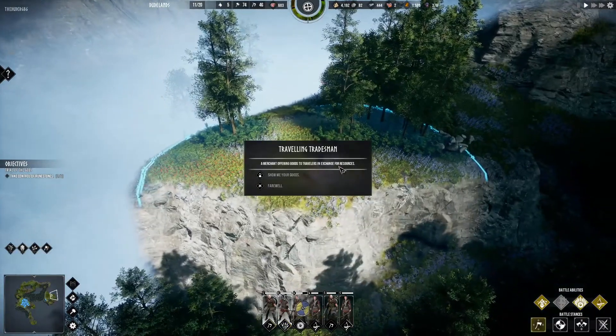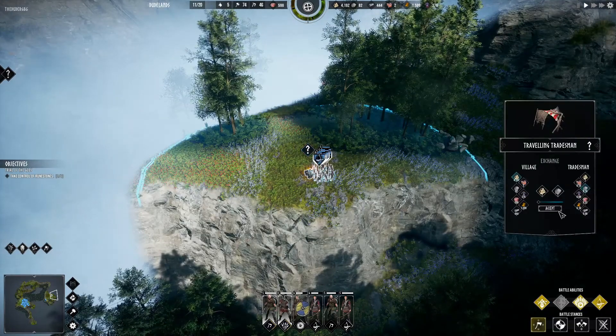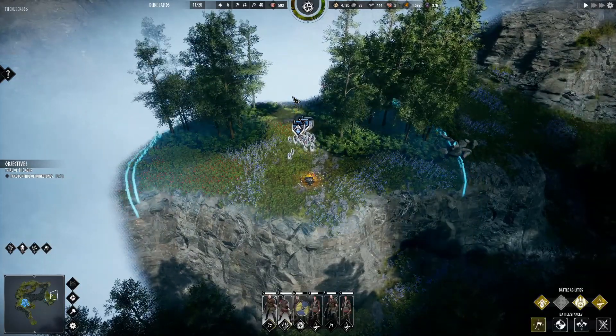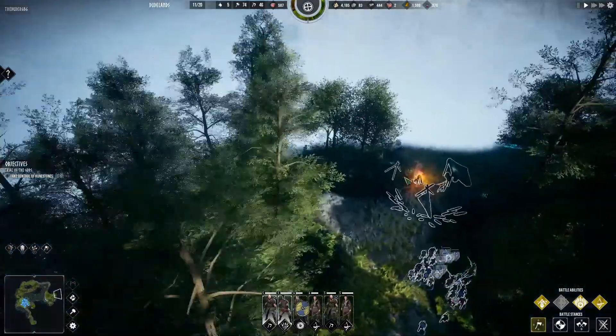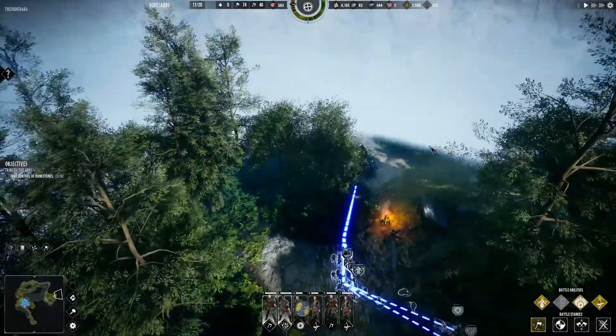What's this guy's mission? A merchant offering goods for travelers in exchange for resources - show me your goods. Oh it's just the basic market stuff, never mind. Let's go on, make safe this area. What we got here? Bandit camp - have we dealt with these already? I think they've been dealt with by someone.